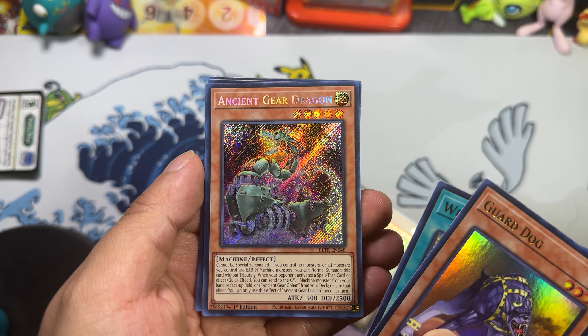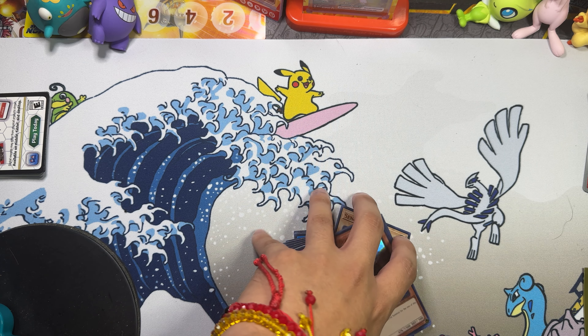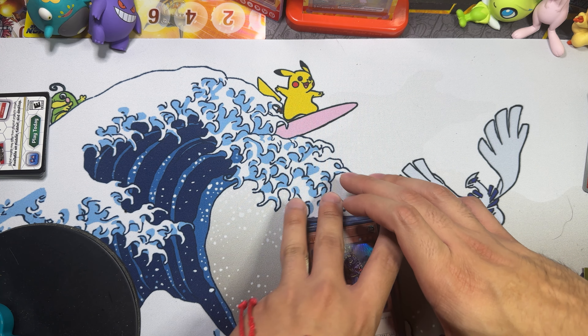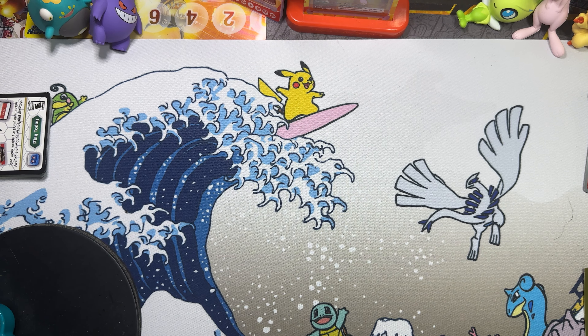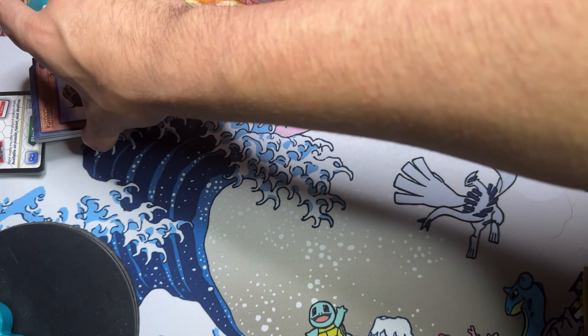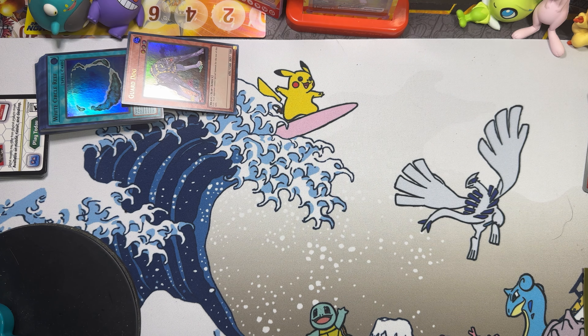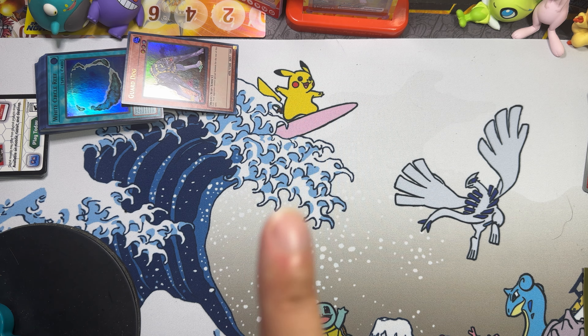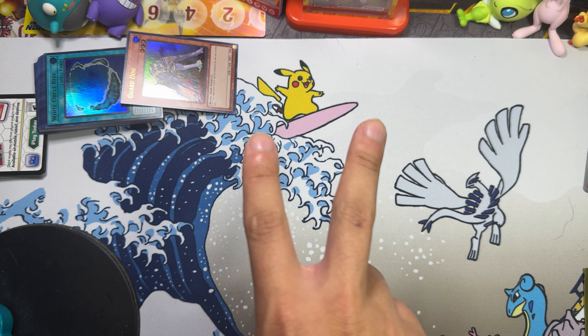Ancient Gear Dragon, Infernoid, and Genix Power. Well, I don't know what our best card was, but make sure you like, comment, subscribe, do all that good stuff and we'll see you next time. Also, we haven't been uploading because YouTube takes forever to upload — last time it said 19 hours waiting to upload, so that's why. Hopefully this one doesn't take that long, and we'll see you next time. Peace!